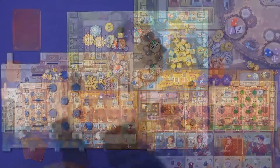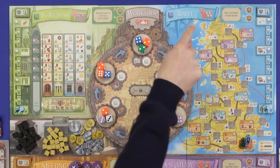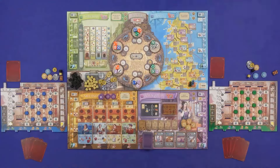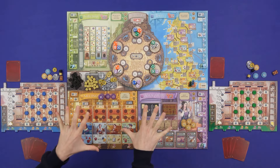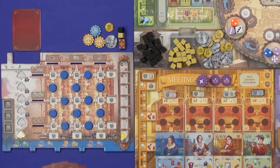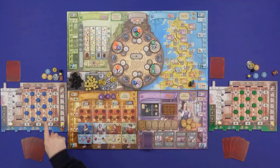Then you take the second part of your turn, which is optional. You can do a publish action - paying a book from your supply to do the red colored action on whichever of the five locations you used in the first part of your turn - or you spend that second part building a gear into an empty space in your mill. You have to be clearing discs onto the board because a lot of the actions on the main board involve placing these discs. The game plays until one player has completely filled up the nine die spaces in their mill, then you count up all the final scores.